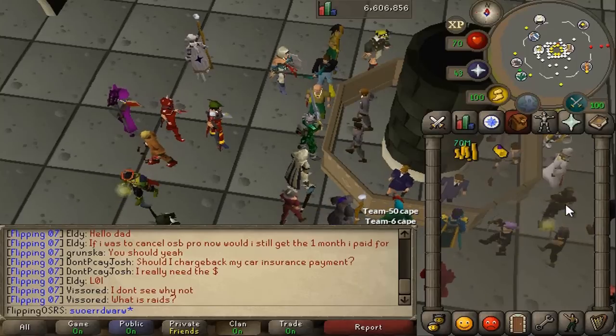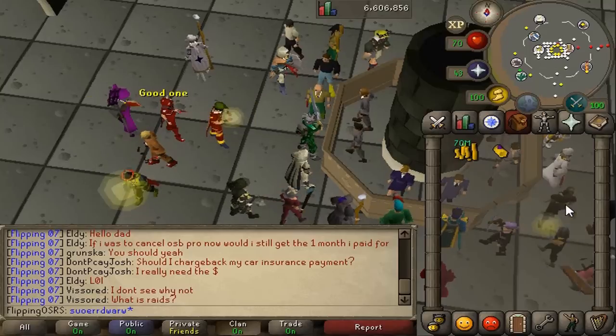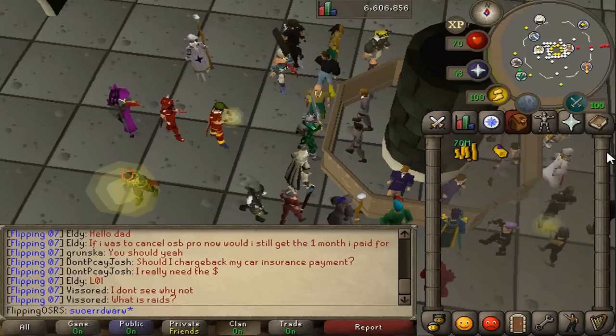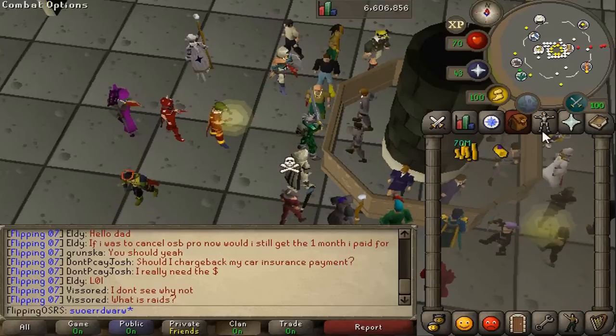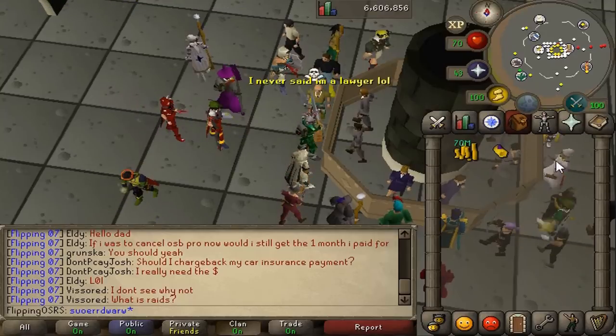What we're going to be doing is buying cannon sets from the Dwarf that sells them, and then reselling them on the Grand Exchange. It has very good margins — sometimes up to 25K, but more realistically probably 10 to 15K. And yeah, this is how you do it.